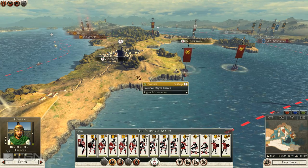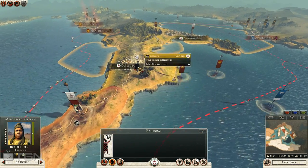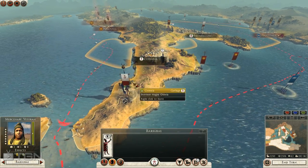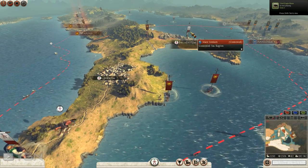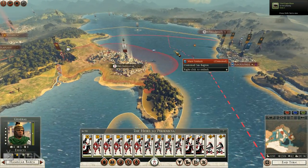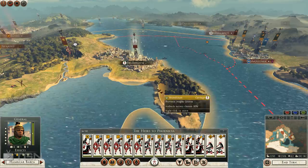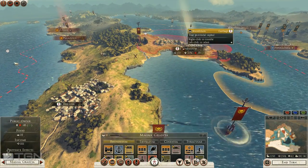Let's continue the Carthage campaign, because where we left off was actually very interesting. I'm going to switch this champion over into this army here to get them some experience. This army has got a lot of chevrons and is already looking pretty darn good. That is the army called the Heirs of Phoenicia, which is a cool name.